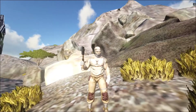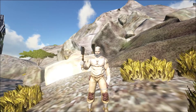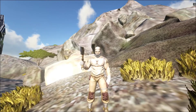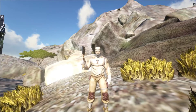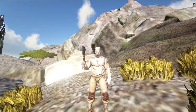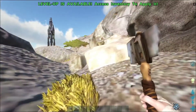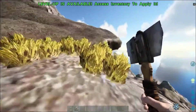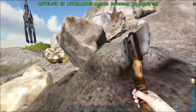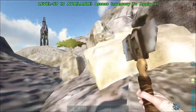Hey guys, Snipe here back with another video. Coming back with the fourth episode of our Ark Extinction Core series. In the last episode we found ourselves some metal — as you can see behind me, we have 100 metal down in our base that we've set up right down over there. Now, as you can see over there, there is an alpha anky.